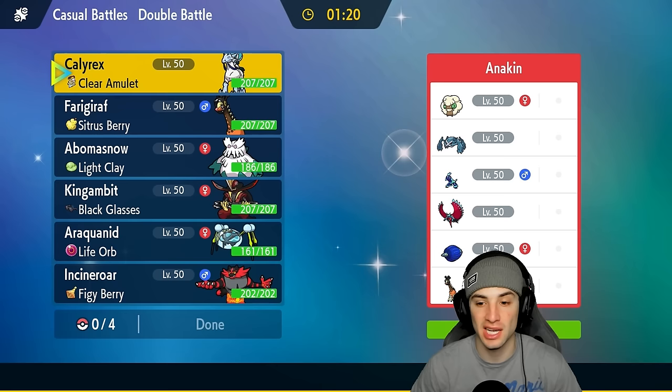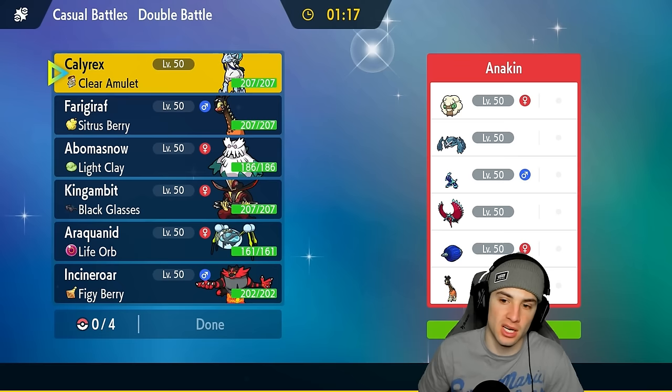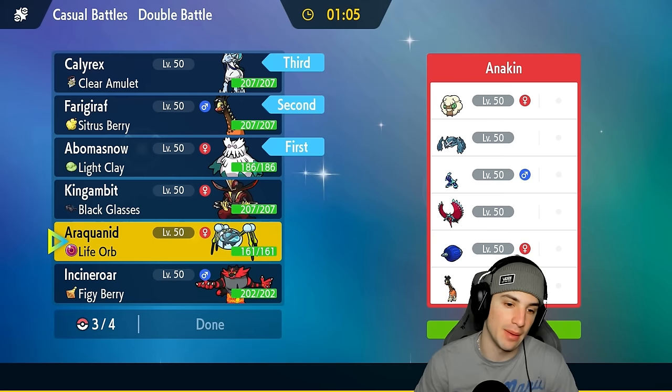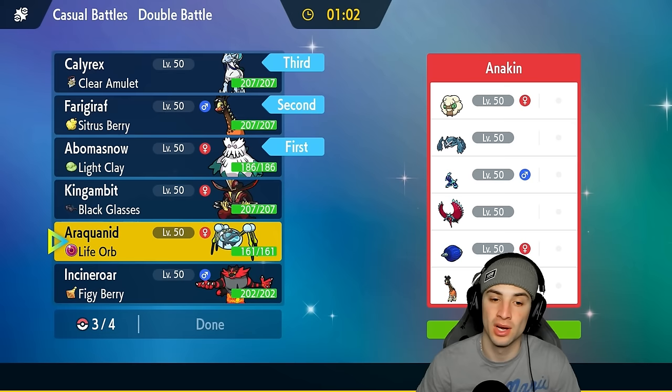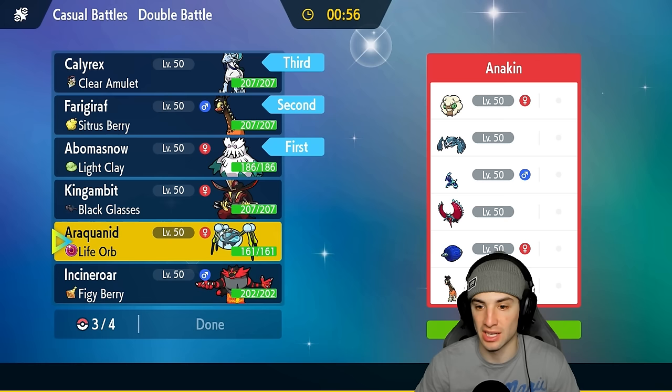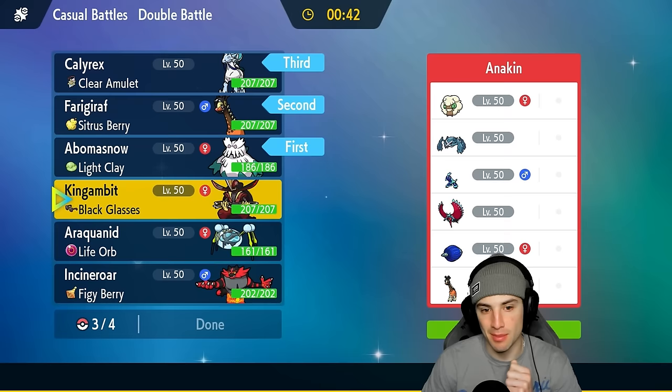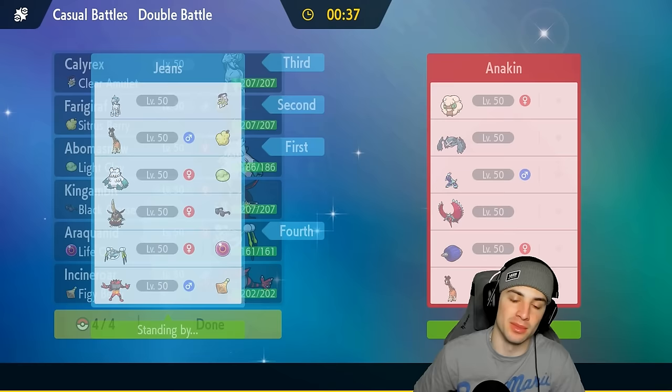Second match — we're going up against a Terapagos team. They also have Farigiraf, so they could cancel out Trick Room, which could be devastating. I think I want to set up Aurora Veil early — great for Calyrex and the rest of the team. I'll lead Abomasnow and Farigiraf, bring Calyrex in the back, and then either King Gambit or Araquanid. Araquanid has Wide Guard and Bug is super effective on Roaring Moon, but King Gambit is just a strong Pokemon.